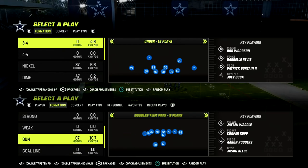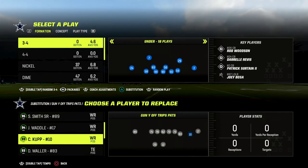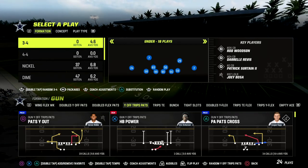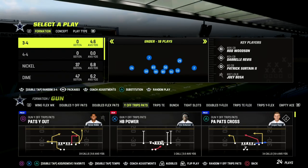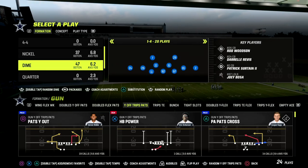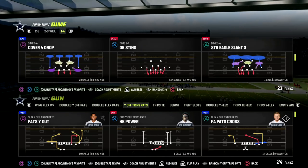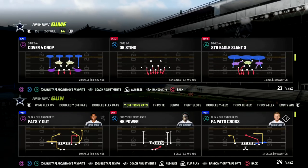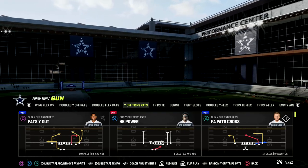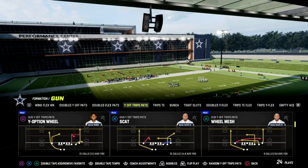If you want my full U-Trips formation ebook, it's in the Patreon — the link is in the description. Signing up gets you access to all of my Madden 23 offensive and defensive ebooks. Today we're taking a look at man and zone beaters out of U-Trips that are really effective for the current meta. It's only ten dollars to get access to everything.